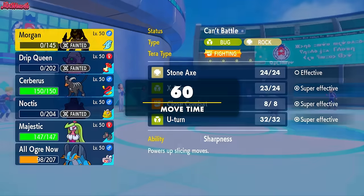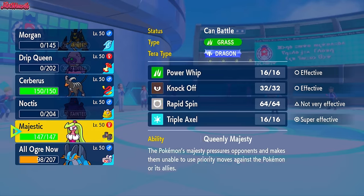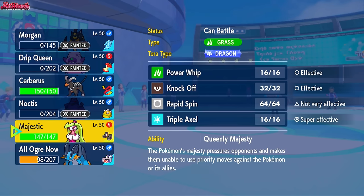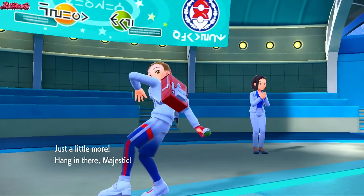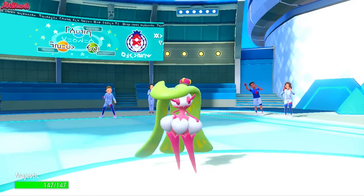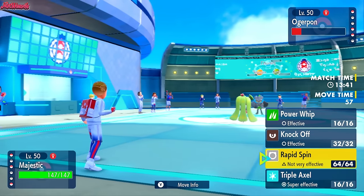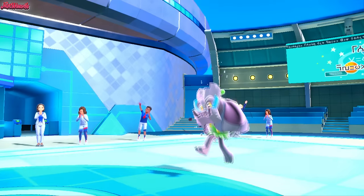Now we can potentially go Serena, get the Stealth Rocks gone, and then Houndoom can come in with its Focus Sash and do some stuff. So I will go Serena. Like I said, it gets rid of the Stealth Rocks — it's got the Heavy Duty Boots, so it's not bothered about the Stealth Rocks or the Sticky Webs anyway. If we go for a Rapid Spin, we actually outspeed Ogerpon. Let's go for the Rapid Spin. If they go for an Ivy Cudgel, can we live that, Serena? We do!